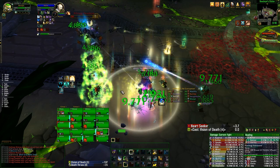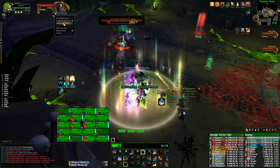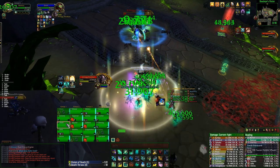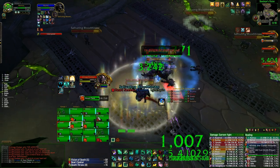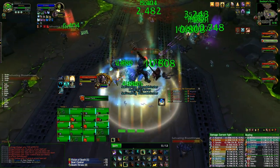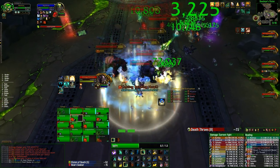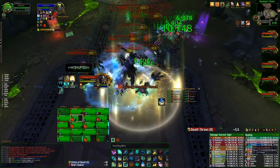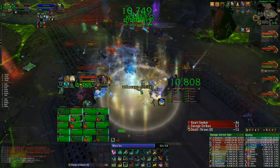When the Visions of Death group leaves, most of the time you'll have a Death Throes come in almost at the exact same time. As a healer coming out, alongside the cleansing aura you'll have a massive healing increase. It's a good idea to use a healing cooldown on that particular Death Throes, because with the healing increase you have it's practically impossible for anyone to die — you'll have Healing Tide ticks for enormous amounts. So make sure you capitalize on that.